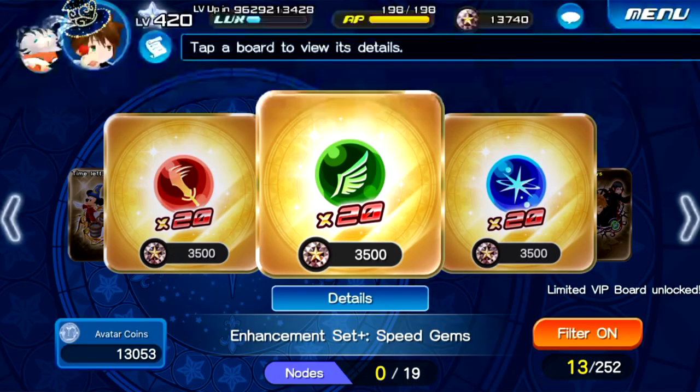Whatever JP gets this coming October, we might see it for Global maybe around December. I do remember them saying there was going to be a new world coming along with these new characters and story. With a new world always comes a new keyblade, so because of this I fully expect a new keyblade within the next few months. I highly recommend keeping some of your jewels from these gem boards — or start saving jewels in general — so you can level up any new keyblade as fast as possible.